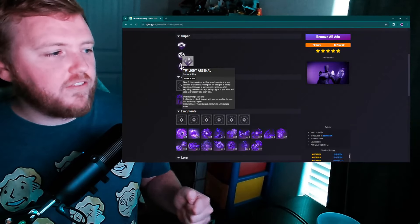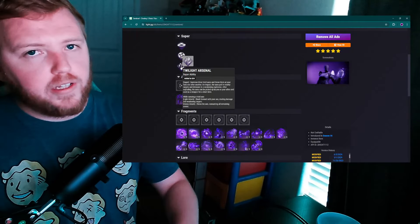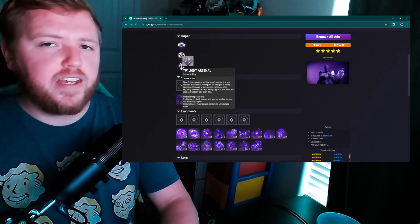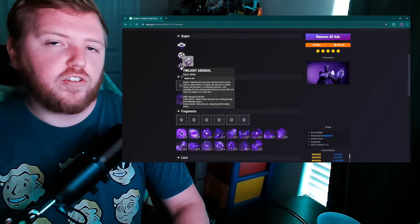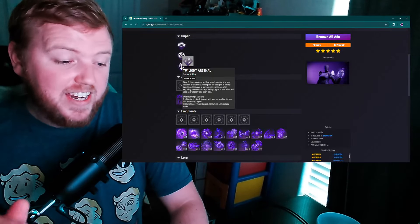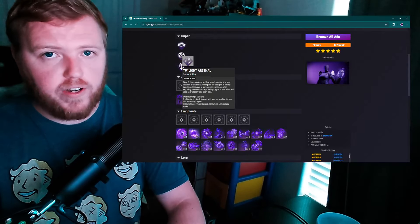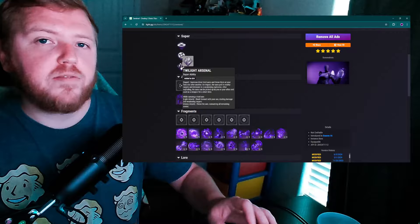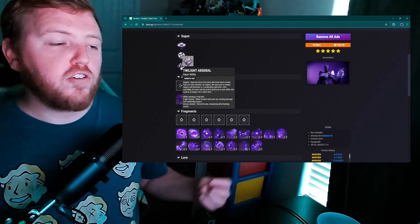If you're using it optimally, it's pretty decent — but the number of steps required to get decent damage out of this super is incredibly high when you could just use something like Thunder Crash with Falling Star, or Needle Storm. So I think Twilight Arsenal could use some tweaks to how much initial impact damage it actually does.